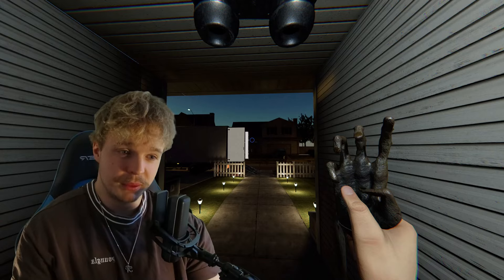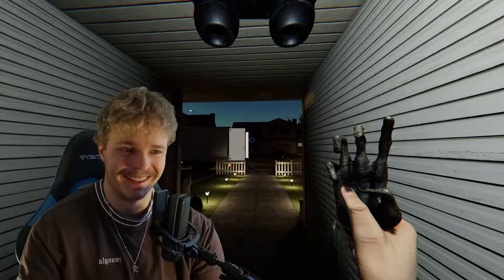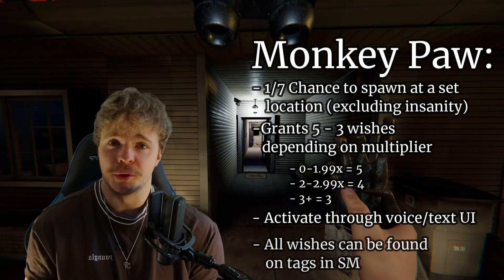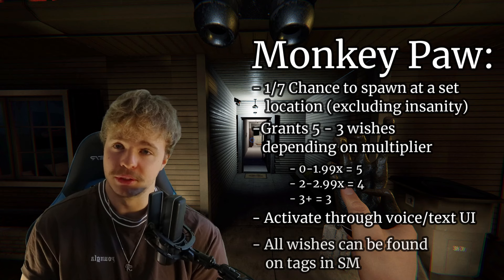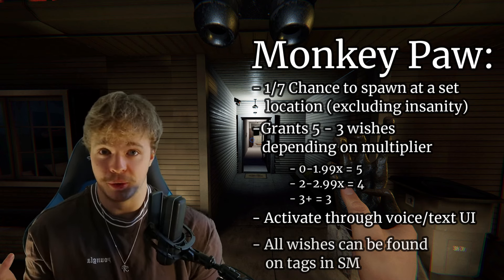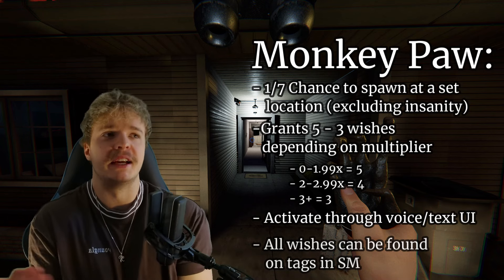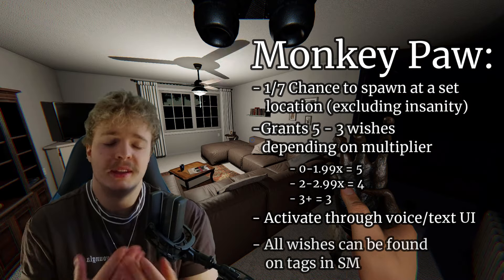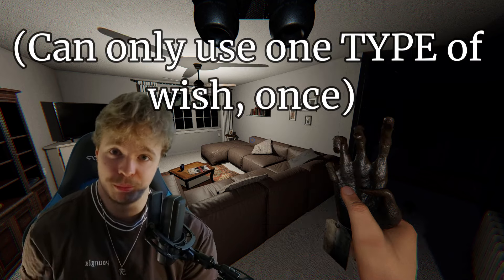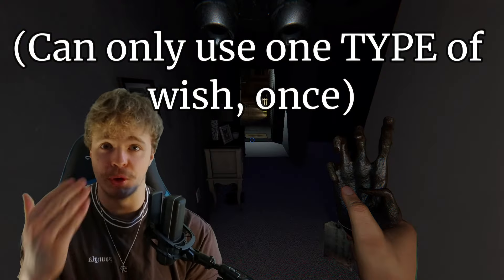The Monkey Paw even waves a little bit — kind of cute. A little trivia: all wishes can be found on tags scattered around Sunny Meadows, and picking up one of those tags will record that wish in your journal. Also, you can only use one wish per contract — you can't just spam wishes over and over again.